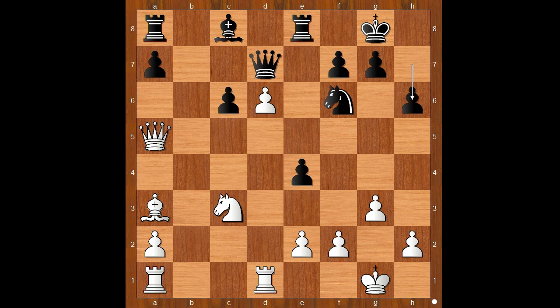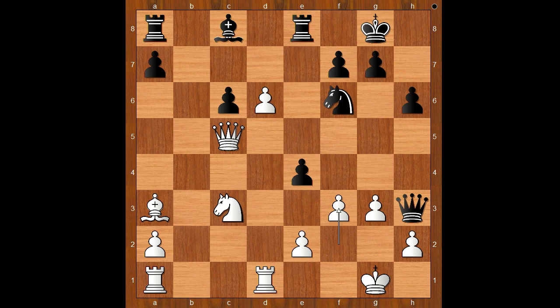f3 was played. If queen to c5, then queen to h3, forcing f3, and then bishop to d7. Back to our game. f3 was played. Queen to h3, dancing on the light squares.